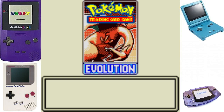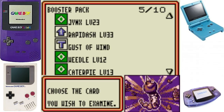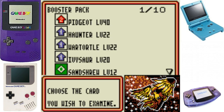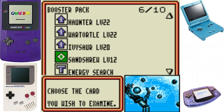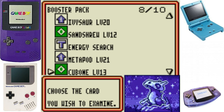Booster pack time - what did we get? Jolteon, Wartortle, Rapidash. That Rapidash will come in handy - probably get some good use out of that. Another booster - what are we getting? Pidgeot, Haunter, Corsola. These aren't bad but I don't have much use for any of these guys, maybe the Sandshrew. That needs to be in the deck though.